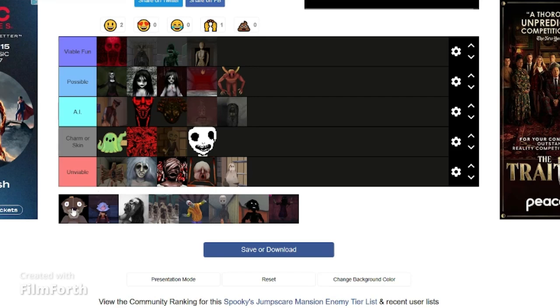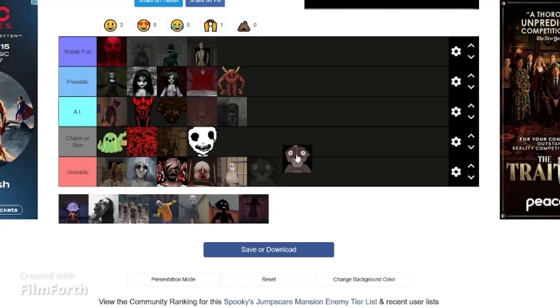The otter — this is basically a joke character. It might work as a charm, but other than that it wouldn't be a good AI, unless it was a joke AI thing. Spoober would stay unviable.